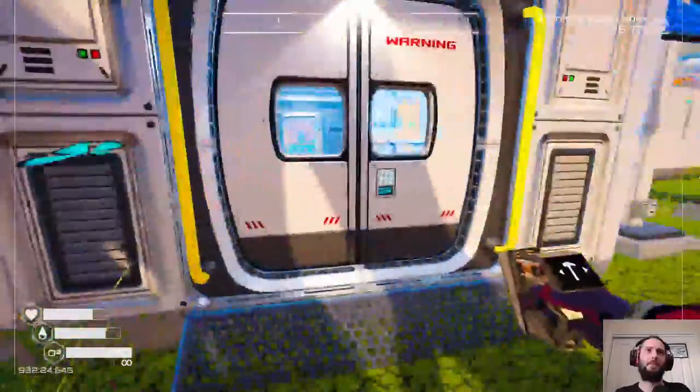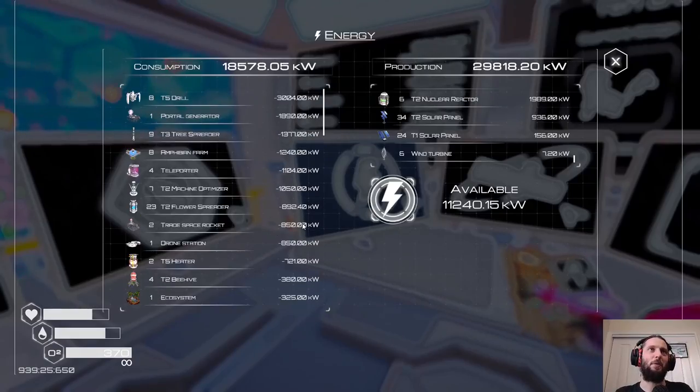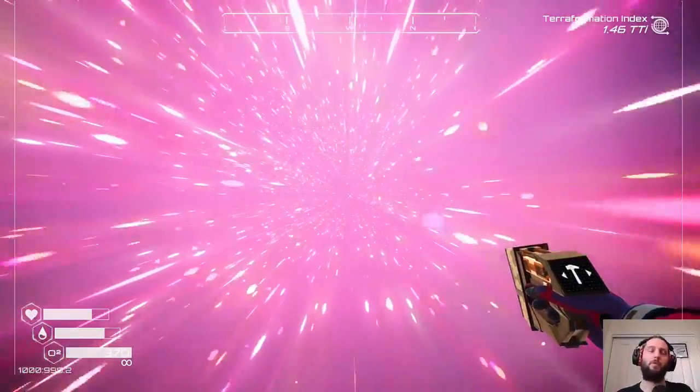All right, so what's our power like? Not a problem — not a problem at all. Let's head through the portal. I do know I have the animal stuff to do, but first things first.